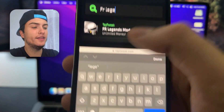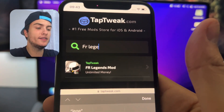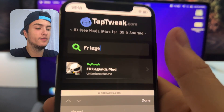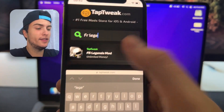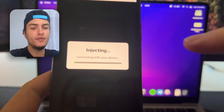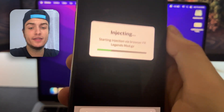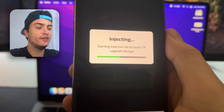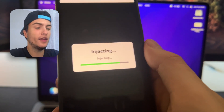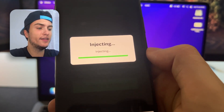Here it is — this is the extension we are going to install. It's not an app; it's an extension that will add some files over the original game, so when you open it you'll be able to play with unlimited money and gold. Press on this mod and then press Start Injection. You'll see it starting a process saying 'connecting with your phone, downloading FR Legends mod.' This will install an extension through the browser automatically — you don't need to download any apps or files. Just wait until the process completes and the FR Legends mod will be installed.